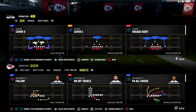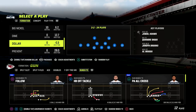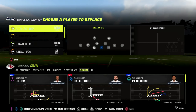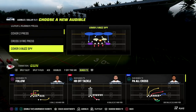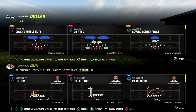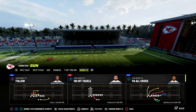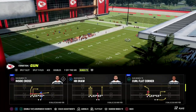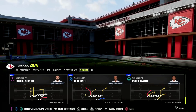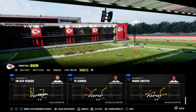In this video I'm going to be sharing a really effective setup out of the Bunch Tight In formation to beat a lot of the meta blitzes and defenses you're facing in Madden 23. If you're new to the channel, make sure you hit the subscribe button below. The formation combines the best of Tight Bunch and Trips Tight In.